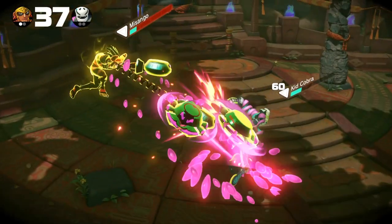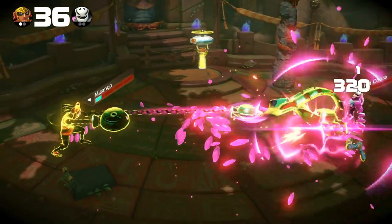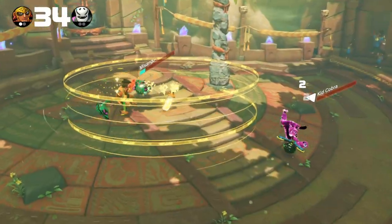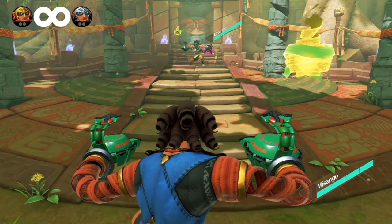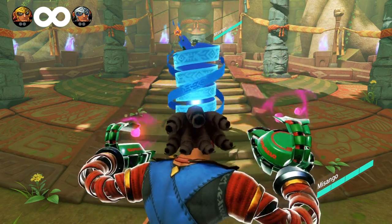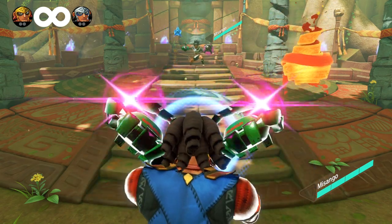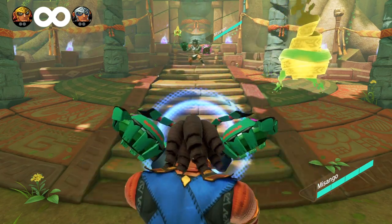Misango, aside from looking really cool, has a very unique and powerful mechanic that revolves around his guardian spirit. When Misango holds block and his arms charge up as a result, the guardian spirit will go in front of Misango as a pillar to protect them. I call this the pillar mode.